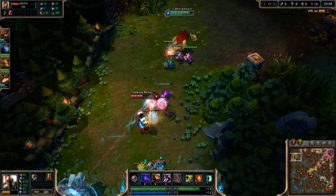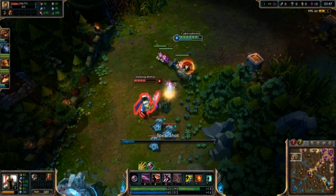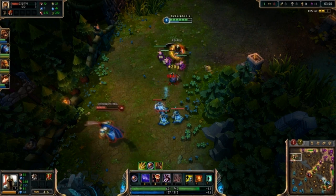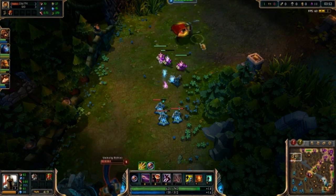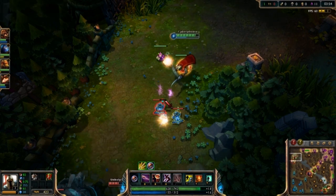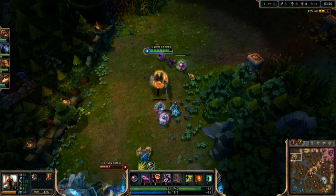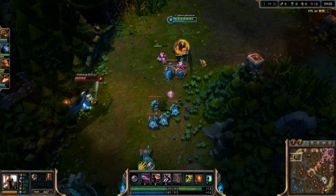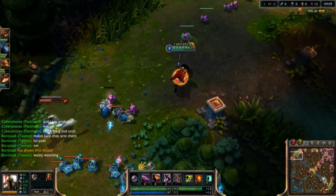So to recap, that's the build: Boots and 3 pots, then Brutalizer, finish your boots, Phage, Black Cleaver, Frozen Mallet, Infinity Edge, Bloodthirster, Last Whisper, Guardian Angel. Now let's talk a little bit about abilities and what to max first. Pantheon is very much, in laning phase, a champion where you have to rely on being a bully to win lane.